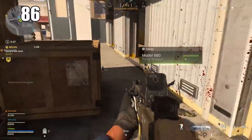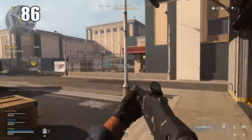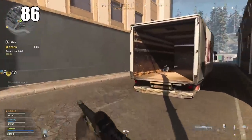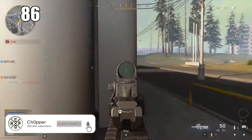Number 86: Tires on vehicles cannot be destroyed. The vehicle itself has a health bar and you can see how much damage you're putting out on it, but you physically cannot break the tires.